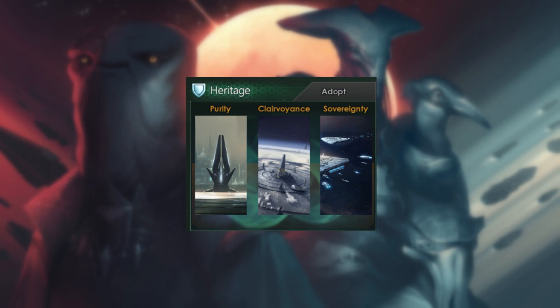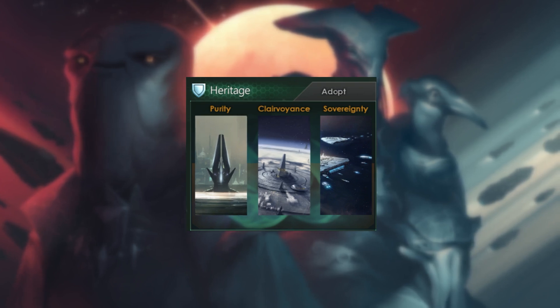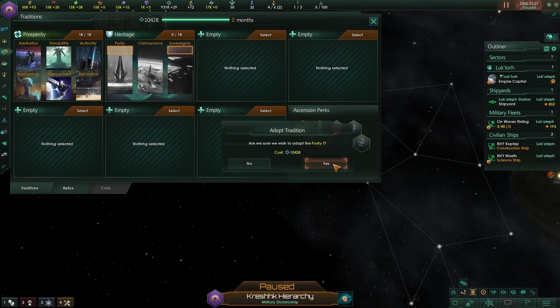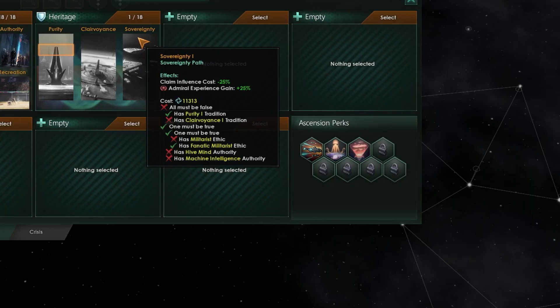There's also an alternative to ascending — with the Heritage tree you can choose to remember your legacy. It has three paths: Purity, Clairvoyance and Sovereignty. Each path has different ethic requirements, and similarly to ascensions only one of them can be picked, so choose wisely.